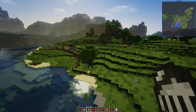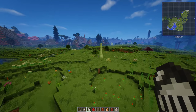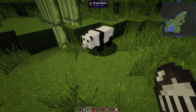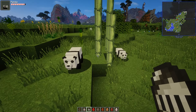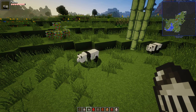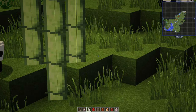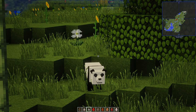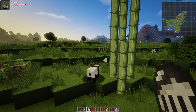Next up, a giant panda! Minecraft has its own pandas, but this one is different. They're very much like the Mo' Creatures ones. I like the panda eyes. Cute little tails. Nice design — they look very cute. They'll look very cute in your zoos. There's the pandas. Very nice.